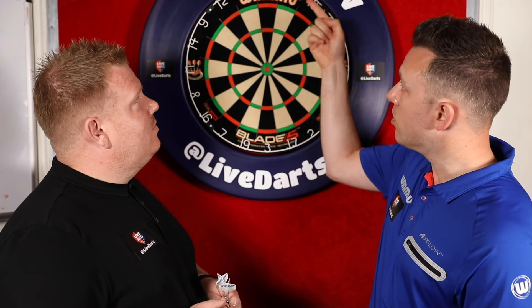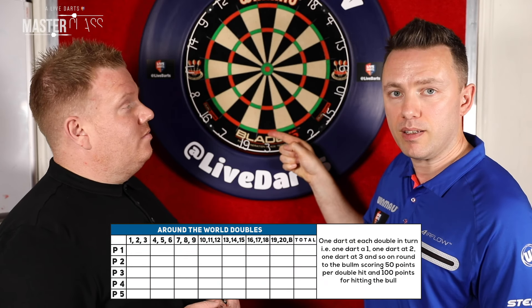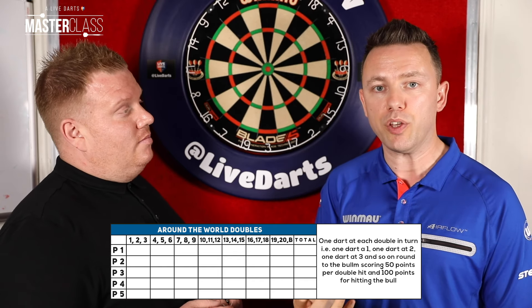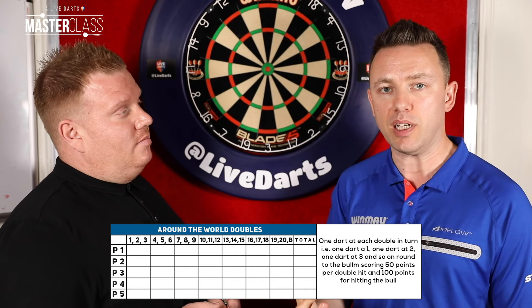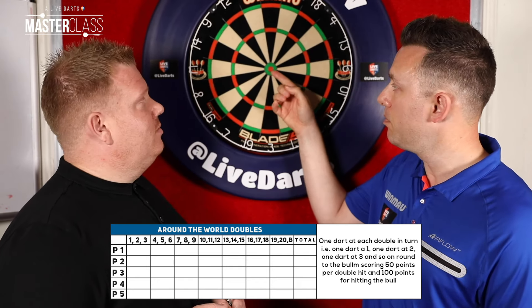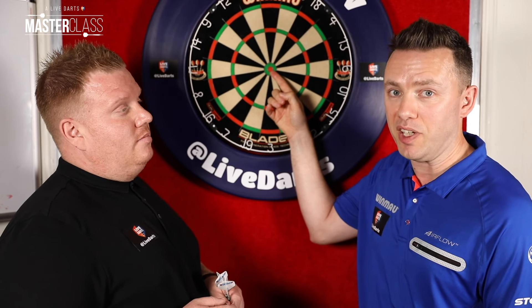Section 2: you've got to score double one, double two, double three, double four, double five, double six, and all the way through to the bullseye. For every double you hit with one dart, you get 50 points. But with dart number 21 on the bullseye, you get 100 points if you hit that one.